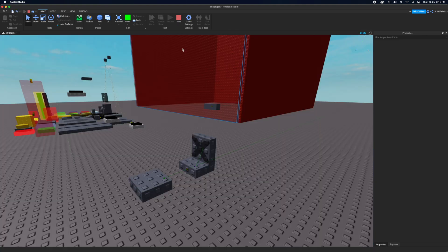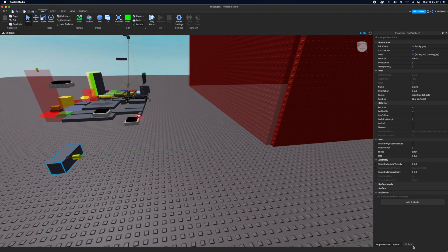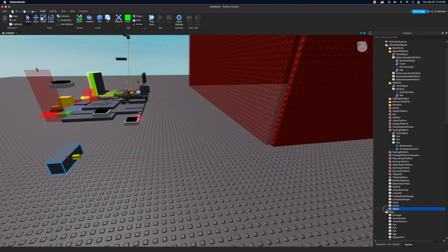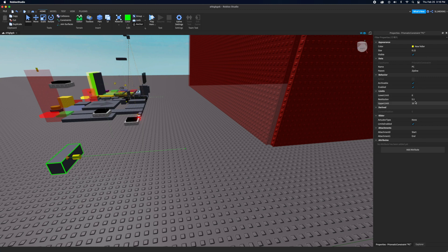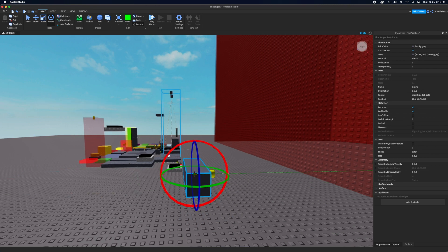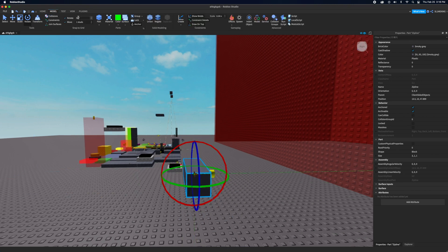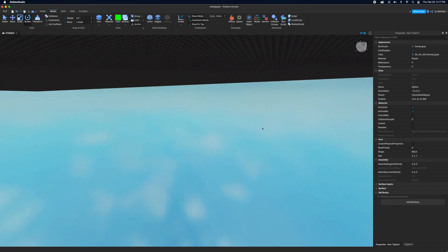For ziplines, they can only go so far by default. Go to PC — Prismatic Constraint — then change the Upper Limit to extend how far it goes. The zipline will go slowly if it's facing this way, so I recommend rotating it to make it go faster.